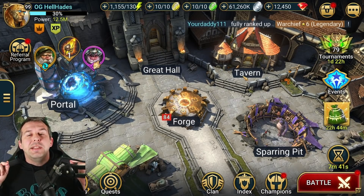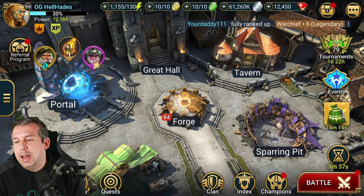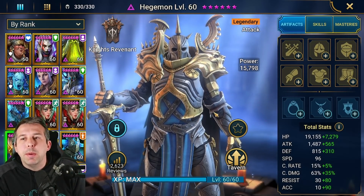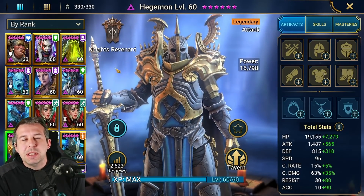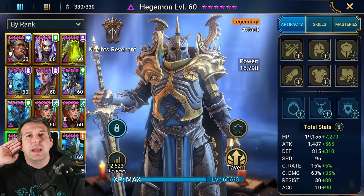Hey guys, this is Hellhades. This is a Raid Shadow Legends video. We're finally going to do it — I pulled someone that I've been looking to get for a long time a couple of weekends ago. We're building out Hedgy for the arena. I'm going to try a comeback in the arena this coming Monday, so this week I'm going to be spending some time tweaking a lot of my builds and trying to get myself back into the arena scene.